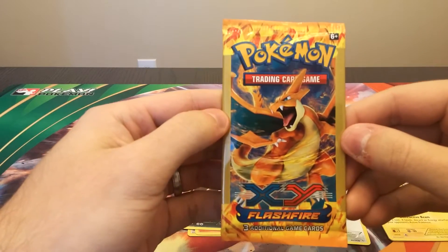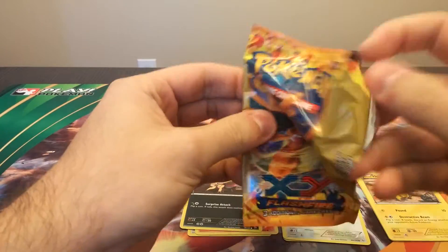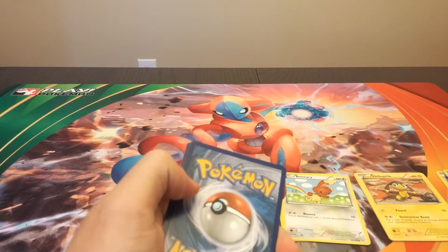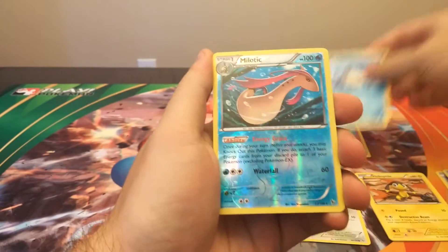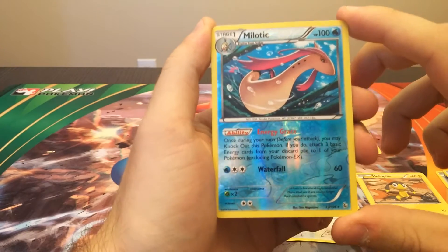Last one — it's got the Charizard on it, maybe this will be the one. I highly doubt it. Last pack has a Torchic, a Spheal — oh nice — and a reverse holo Meloetta. Very surprised by that.